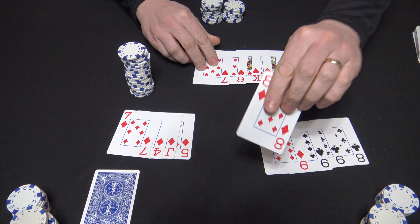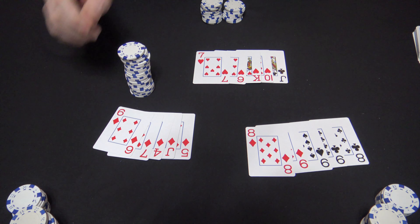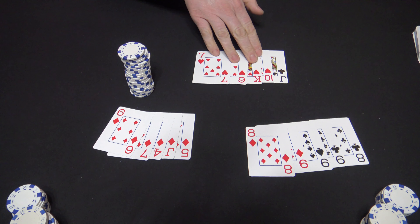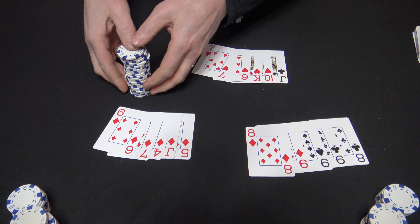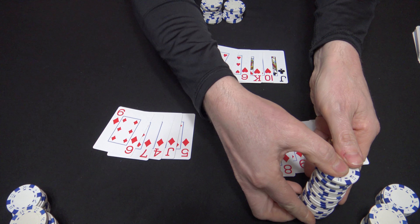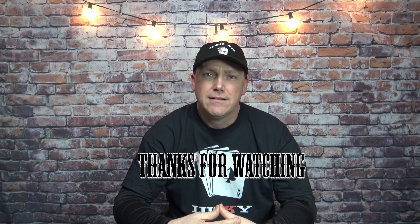Pot's good. Dealer calls 1, 2, 3, flip and everybody reveals their fifth and final card, revealing who the winner is. Player 2 did pull off that flush. Player 1 pulled off a full boat. Dealer didn't wind up with much of anything. Player 1 wins with that boat. Real good chip stack with this game — fun game to play, brings some big pots. Take this game to your next poker night. Comment down below how you like it, and thanks for watching.